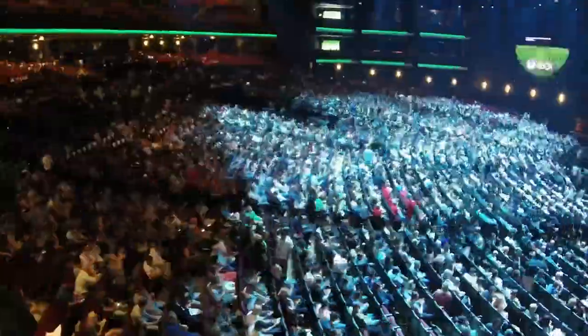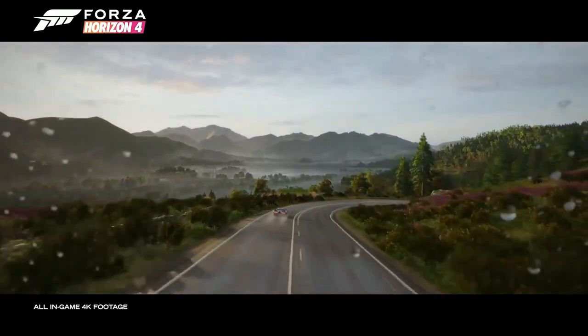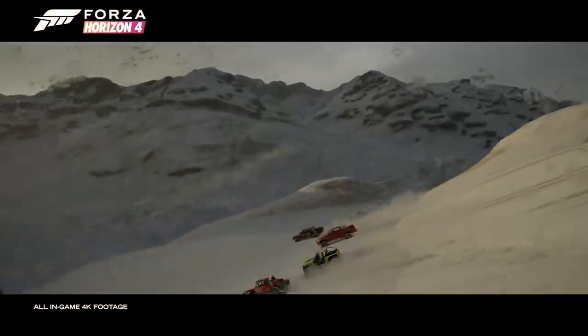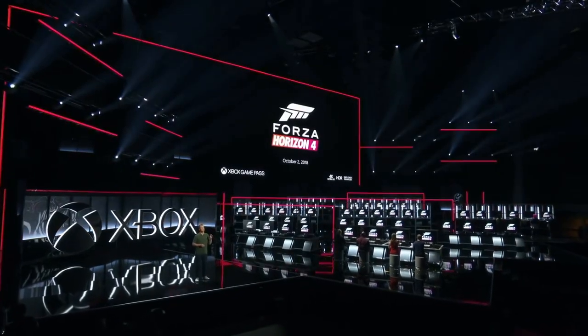We've just gone into a house, so we're going to show the E3 recap. E3 was a month ago, which has absolutely flown by. Here's all the action that took place. Today I am excited to show you the world premiere of Forza Horizon 4, set in beautiful, historic Britain. Forza Horizon 4 features dynamic seasons in a shared open world, and seasons change everything. It's coming to Xbox One and Windows 10 on October 2nd, and it will be included in Xbox Game Pass on the same day. When the trailer played, people were just screaming — watching the reaction ripple through the crowd was fantastic.